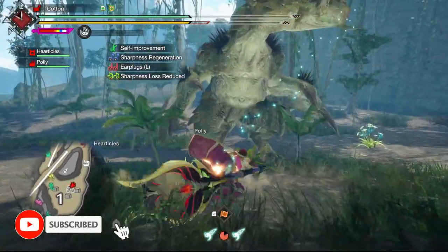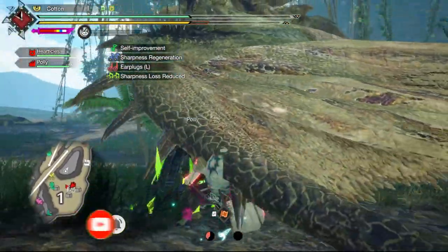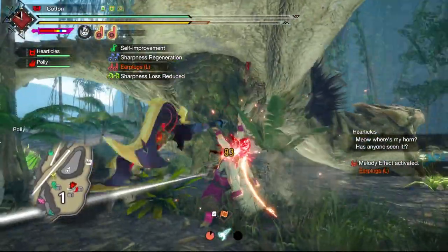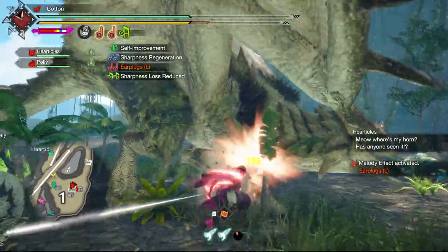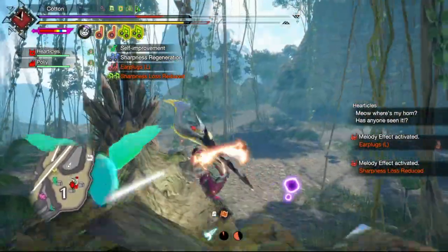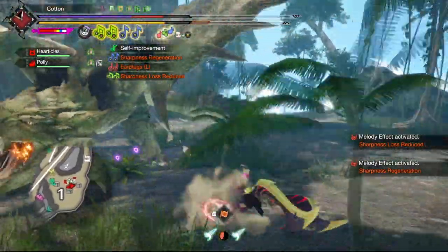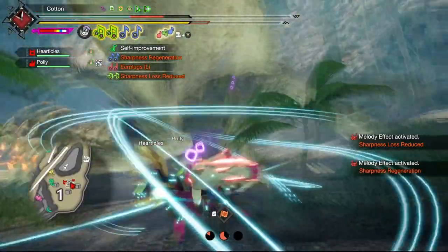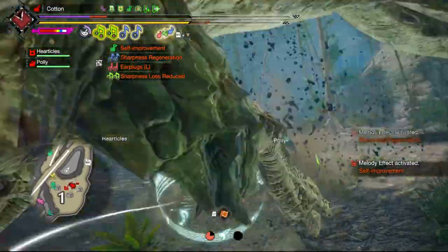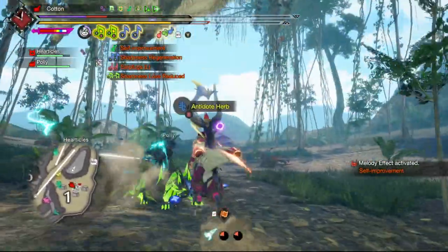Ladies, gentlemen, and monsters of all ages, one of the most interesting parts of the gameplay mechanics in base Monster Hunter Rise was the addition of switch skills — the ability to switch out a part of your moveset for something completely different while at the base, allowing you to treat each hunt differently and personalize your playstyle. Unfortunately, more often than not, it just led to one of them being better than the other, and people just sort of never changing. Now, however, we have the ability to swap back and forth between two sets of switch skills mid-hunt.